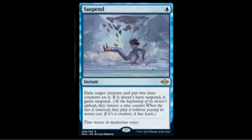Suspend — one blue rare instant. Exile target creature and put two time counters on it; if it doesn't have suspend, it gains suspend. Basically you suspend a creature that's in play for two turns, giving you two or more turns to draw something to deal with it or win the game. As blue removal it doesn't actually remove permanently, but this might still be a playable card.